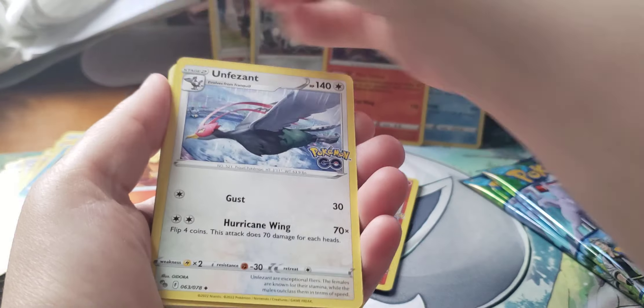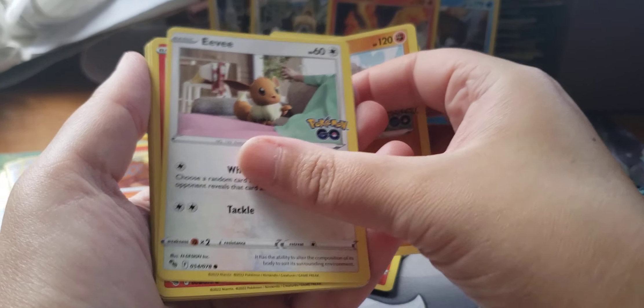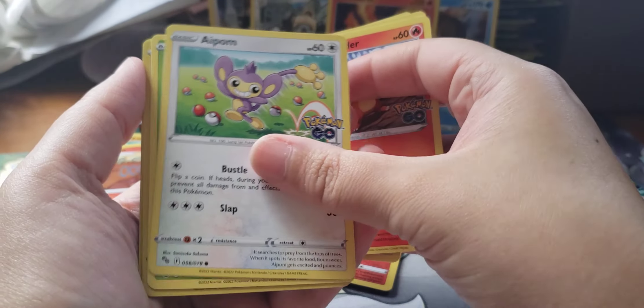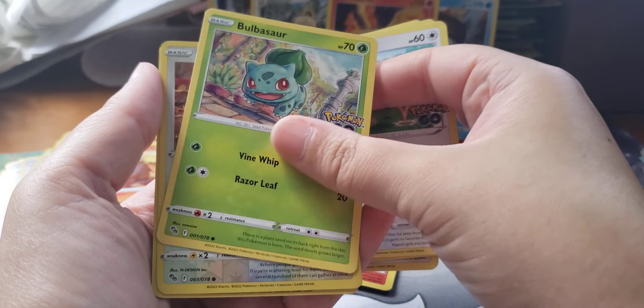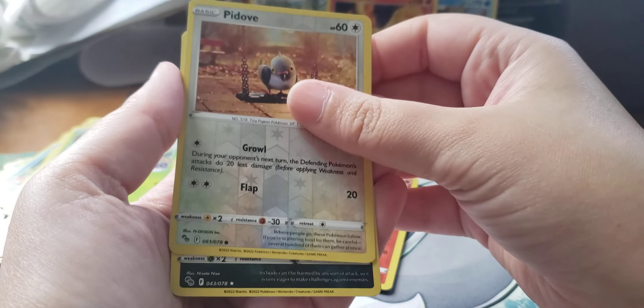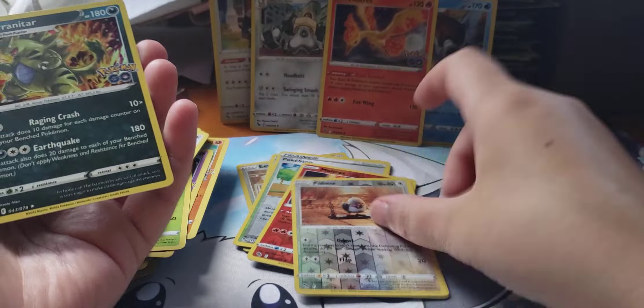Camerupt, Trainer, Pheasant, Onyx, Eevee, Charmander, Charmander, Breloom, Bulbasaur, Reverse Piloswine, and a Holo Tyranitar.